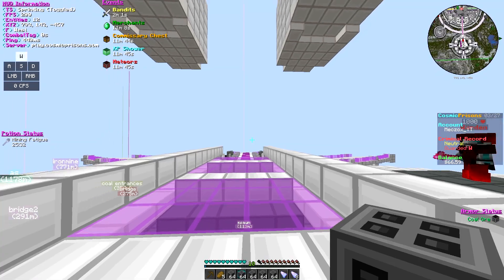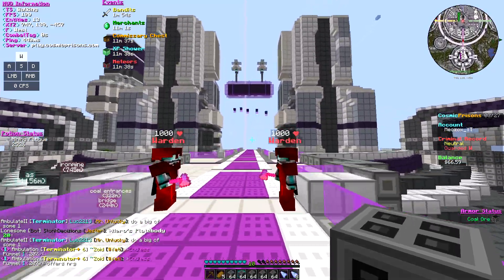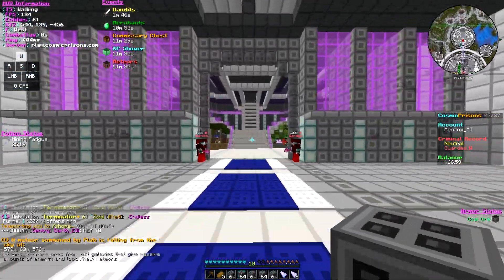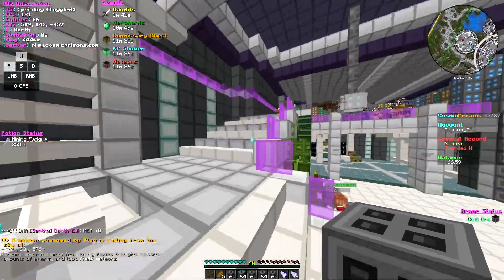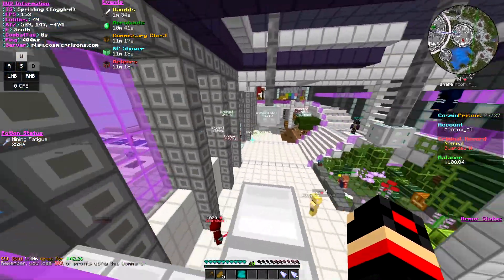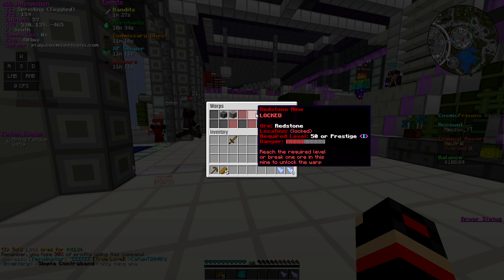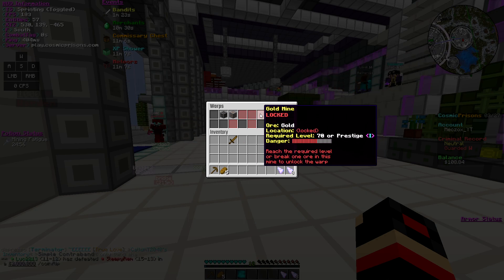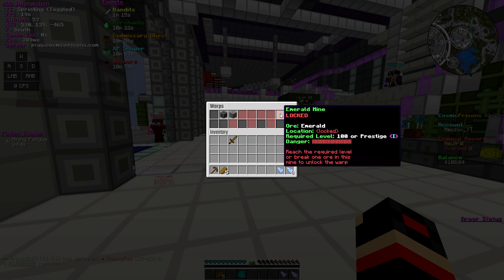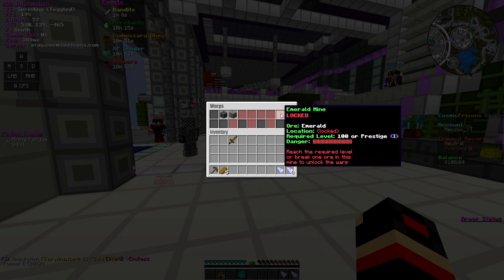I can either do slash sell — because I have Sentry rank, which is the second rank — or I can do slash shop which teleports me to the shop where I can sell all my ores. The downside of slash sell is you lose about 30% of your money, but right now the money from this is really little. It will matter more when I get to the gold mine, redstone mine — especially the diamond mine is where I'll start making real money, and the emerald mine is where we'll really start earning.